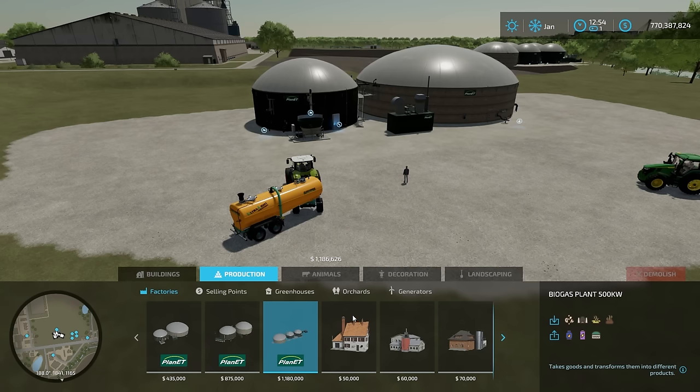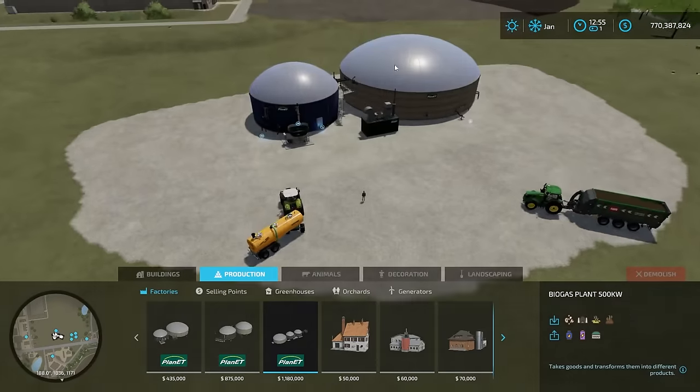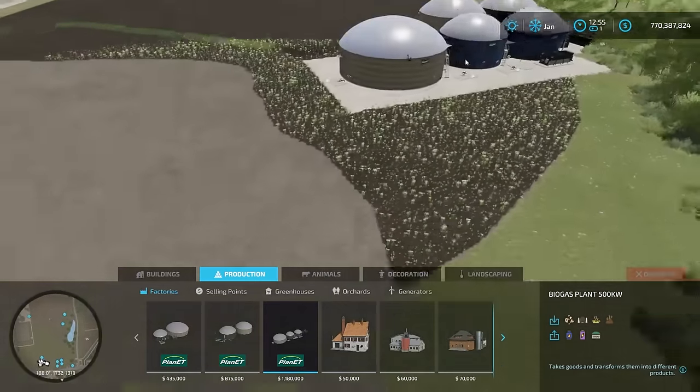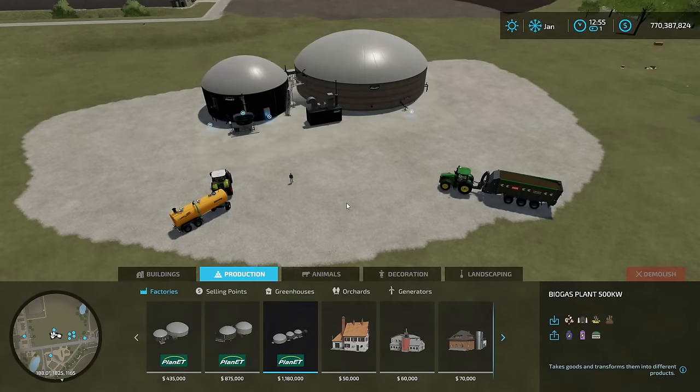They are all pretty much the same except they will process products faster if they are bigger. The one on the map is a 1 megawatt production facility, so it goes a little bit faster. I placed the small one here and have the other ones up over here just to look at the menus and see the production ratios.